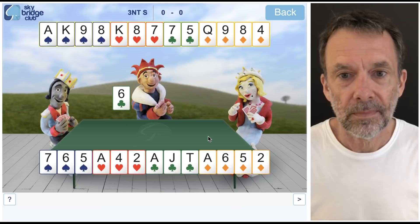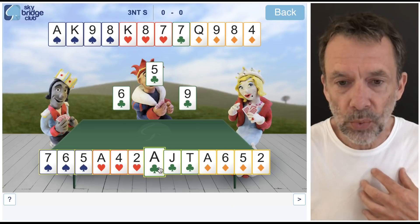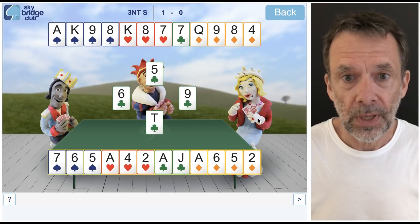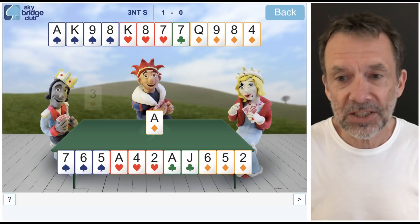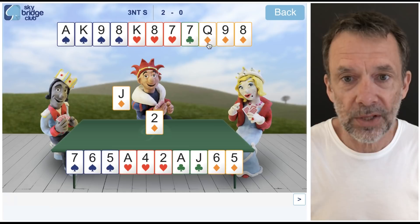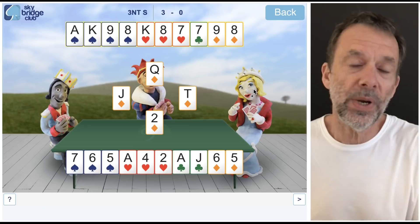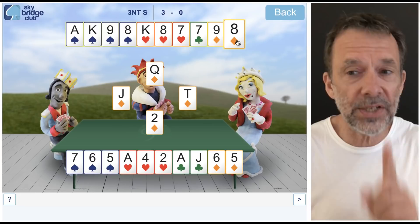Back to the hand — club lead and East plays the nine, so my ten wins. West was stuck anyway; if he led the king or queen I would have won the ace and still made two club tricks. Now don't rush — don't take all those aces and kings too quickly. We need to establish the extra tricks while we've still got stoppers. So I play the ace of diamonds just in case East has the singleton king, then low diamond towards the queen. West plays low, I play the queen and it wins.